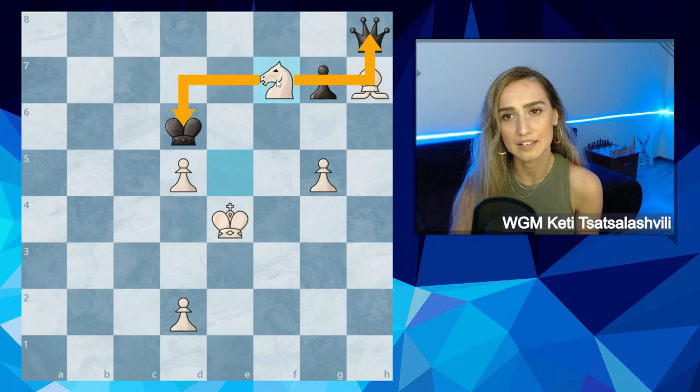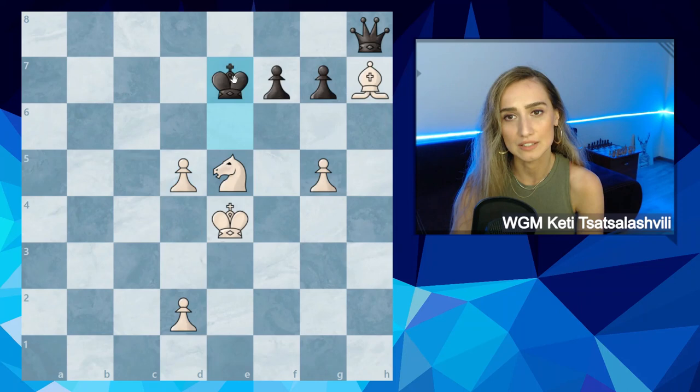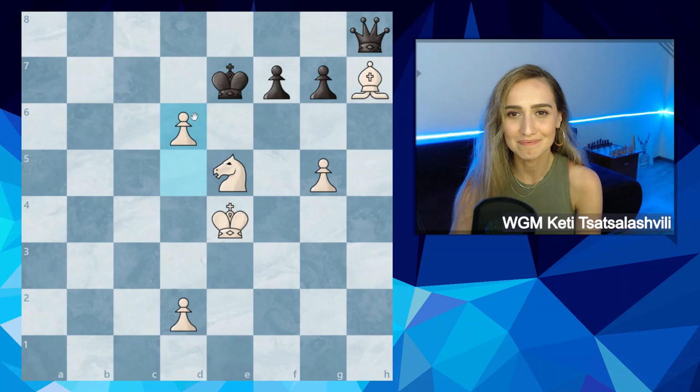Let's see what happens if king captures. Now we have d5. King has e7 and d6 squares. If king comes on d6, then knight f7 — once again we're winning the queen. So king has to come on e7. Now white is to move. If you find this move, well done — d6 is the winning move.